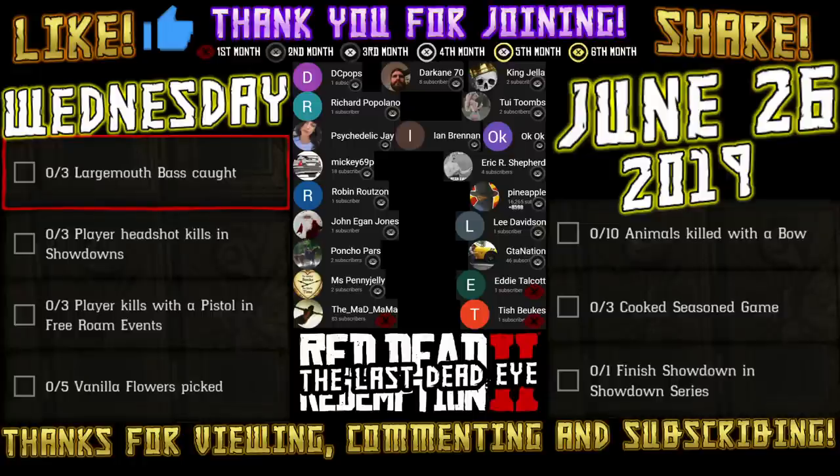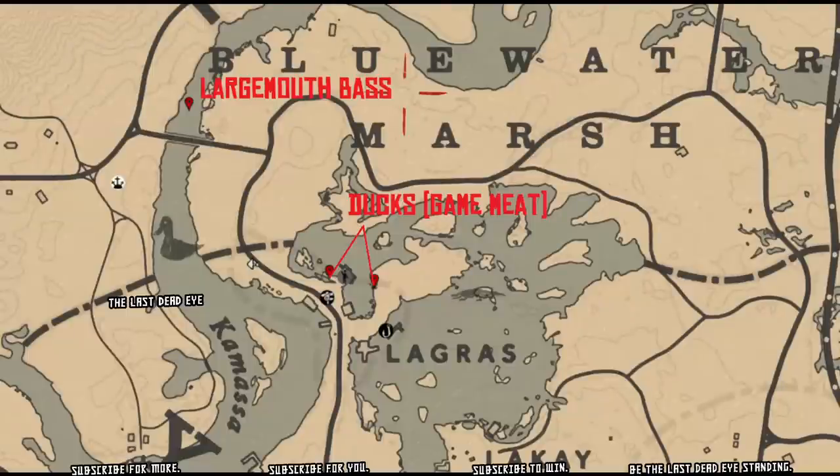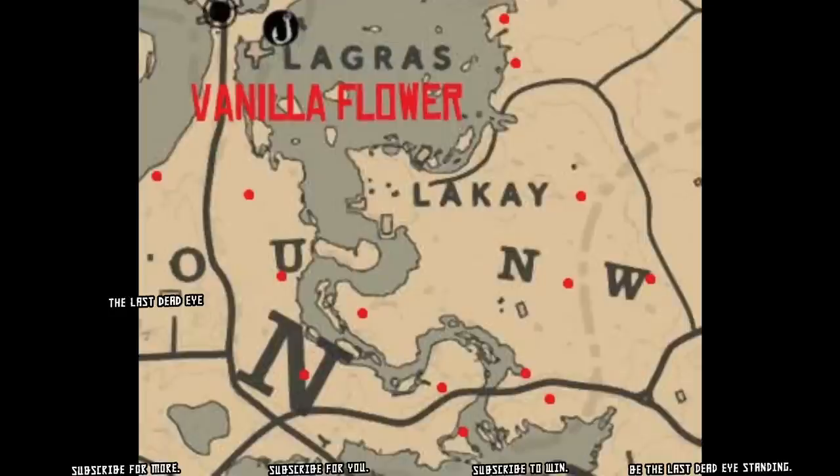I have locations you can see on this map around the Lagras fast travel point. There are two duck spawn locations to the northwest, and on the other side of that bridge you'll find largemouth bass. Also in that area you're going to be able to find vanilla flower.